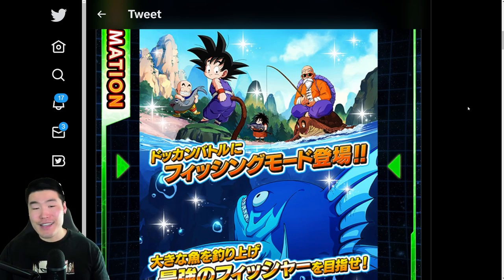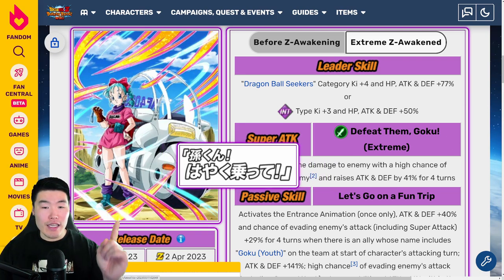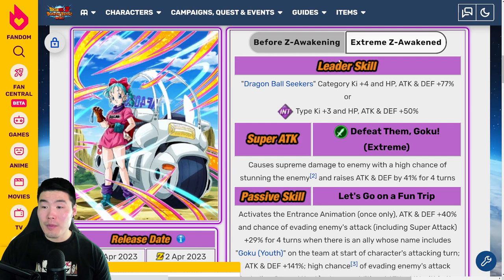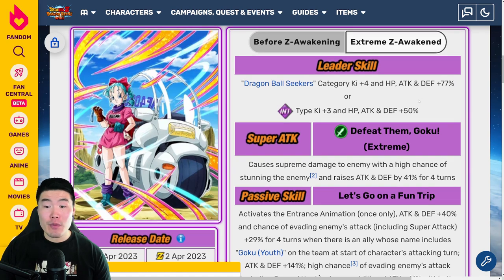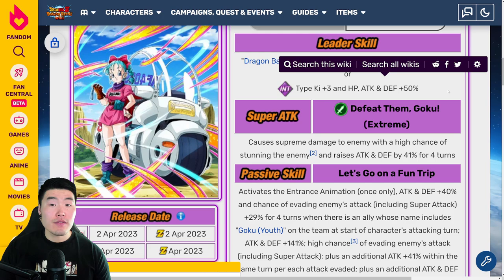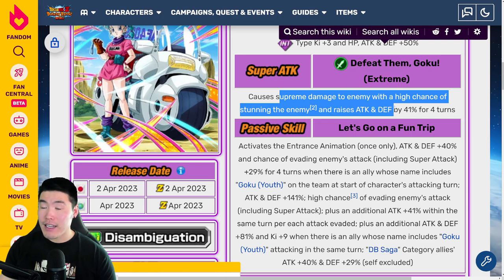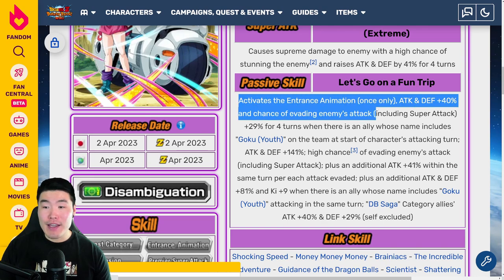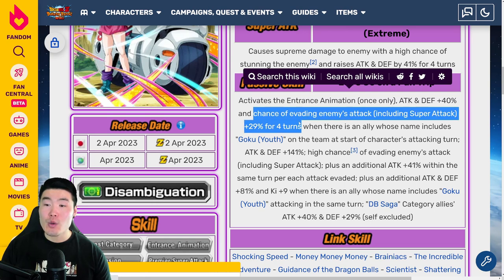Anyways, that's the April Fools thing. Before we get out of here, let's quickly check out the details for the two free-to-play EZAs — the INT Bulma and also the Great Saiyaman and Videl. Starting with Bulma: Leader Skill is Dragon Ball Seekers category Ki +4, HP, ATK, and DEF +77%, or INT types Ki +3, HP, ATK, and DEF +50%. Super Attack: Supreme damage with a high chance of stunning the enemy, and raises ATK and DEF by 41% for four turns.